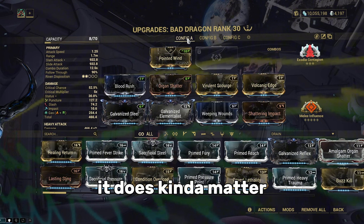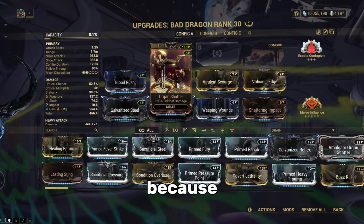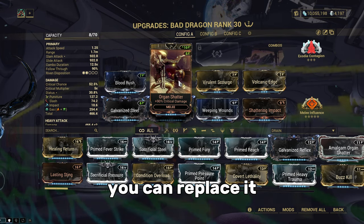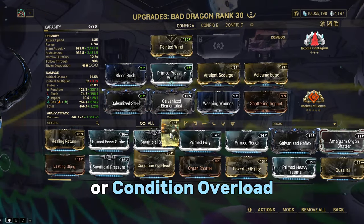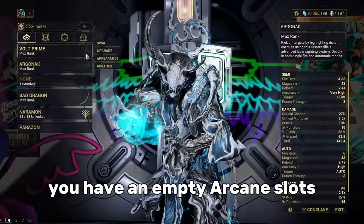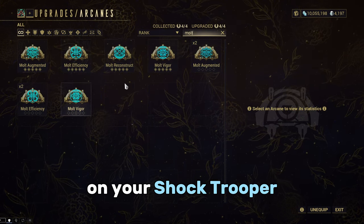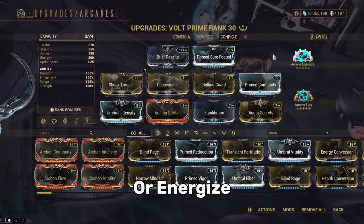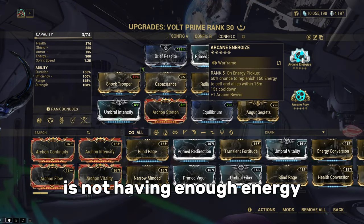I was barely able to get 100% status on a 14% base — it does matter when you're going for Gas and Electric. I have Organ Shatter replacing the Damage mod, because I already have Arcane Fury slotted in my Warframe. However, you can replace it with Pressure Point if you don't want or don't have Arcane Fury, or Condition Overload if you plan to use it with a Primer. Then you have an empty Arcane slot, which you can fill with Augur Secrets for more strength on your Shock Trooper, or Arcane Strike if you want faster melee attacks, or Energize — because every Warframe player's number one fear is not having enough energy and being afraid to use energy pads.